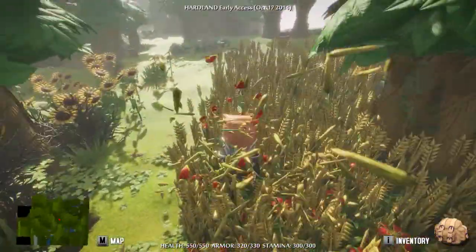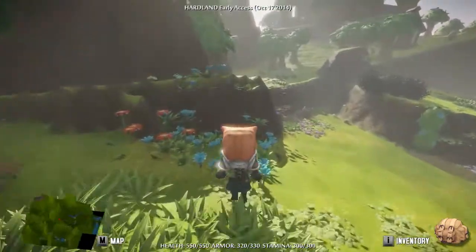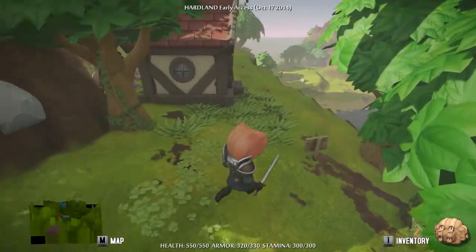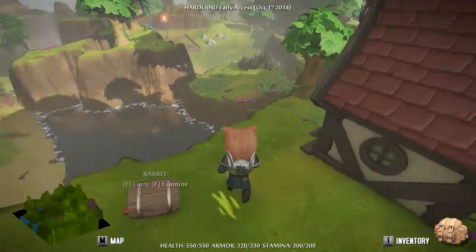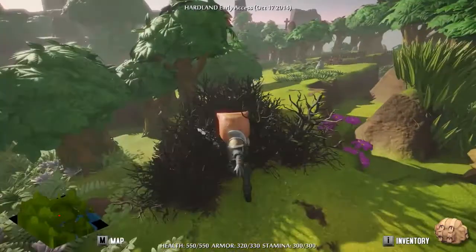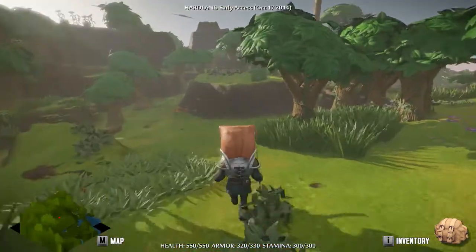You can go around killing people no matter what. Say I do the coconut one - here you go, guy, here's eight coconuts. Thank you for the extra item. Now I'm going to kill you and get all of my things back. There's no real consequence at the moment. I do hope they add some kind of guard system in so if I attack them as a human, they'll start to hate me as a faction.